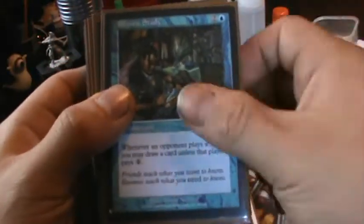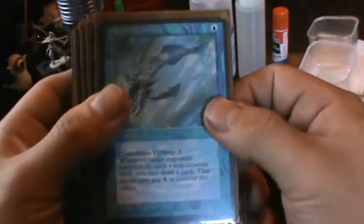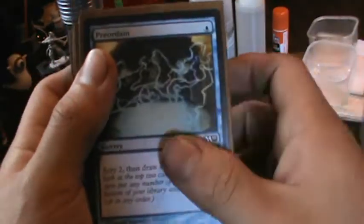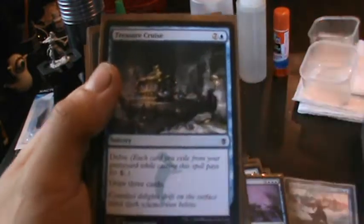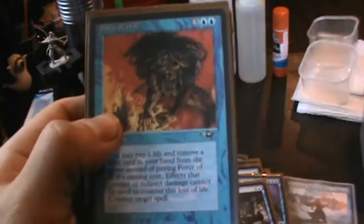Going into card draw — this is a gift from my girlfriend, very sweet of her. I used to run one card only, now I run both. Ponder, Preordain, and Brainstorm — gotta have them. If there were cards that I would take out of the deck, it would probably be either one of those. Treasure Cruise is good, but it doesn't seem that necessary because this deck just churns through cards with the mana already.